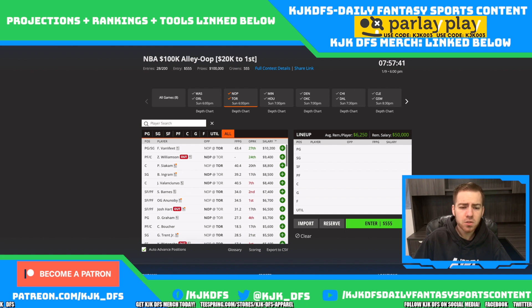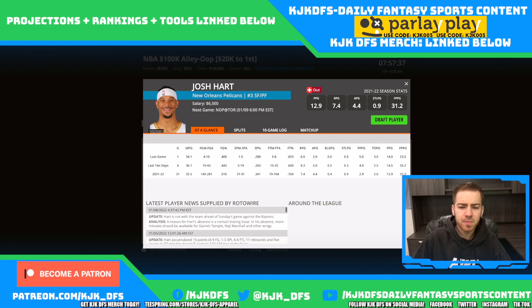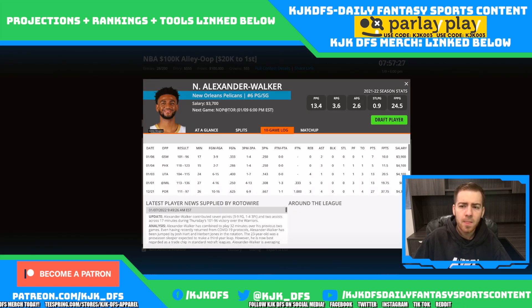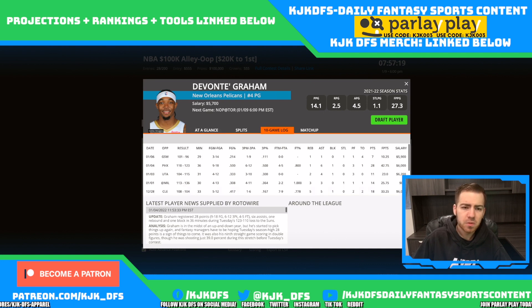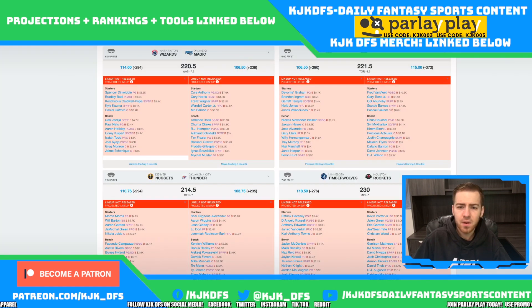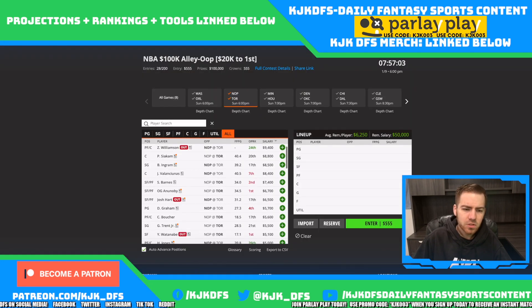New Orleans Pelicans taking on the Toronto Raptors. The first big piece of news is Josh Hart is out for the Pelicans. Garrett Temple and Nickeil Alexander-Walker should see more minutes, and the big guys — Brandon Ingram, Jonas Valanciunas, and Devontae Graham — are going to get a big bump up. With no Josh Hart, there should be more shooting and more rebounding upside to go around for those three.